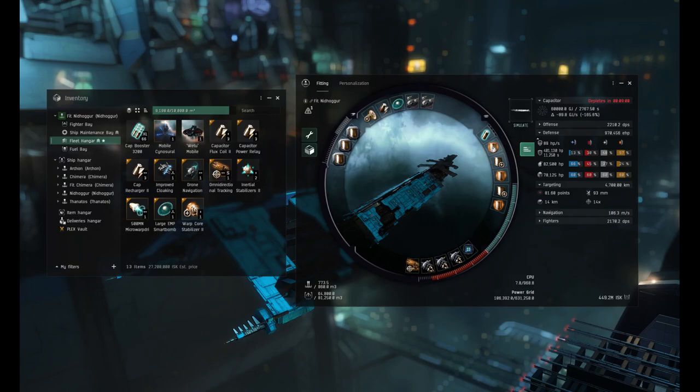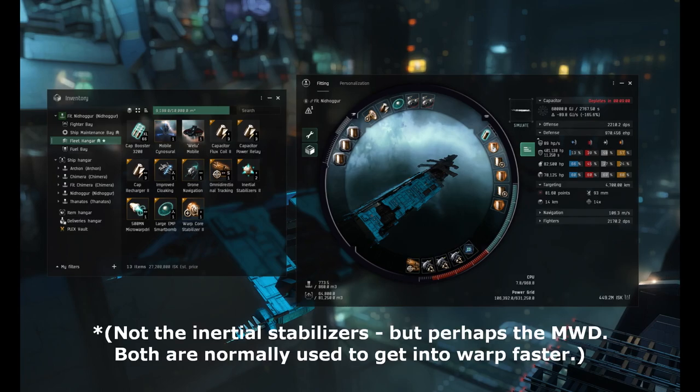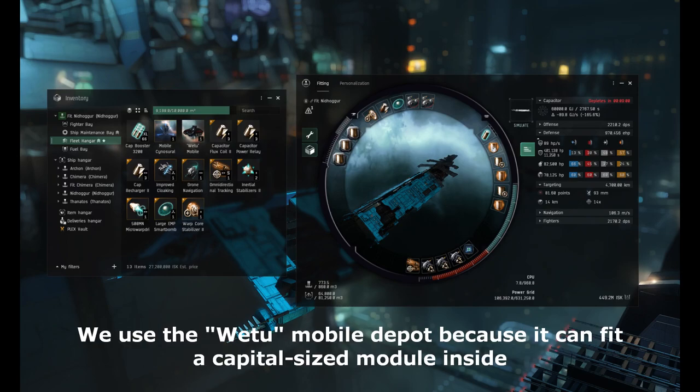There are refits for travel included in the fits in the MOTD. Generally you're hoping you don't need them. But always keep in mind that as long as you're next to another cap in your fleet, you can refit at any time as long as you don't have aggression. If you need to refit to inertial stabilizers, a capacitor, or a cloak, you can do that — useful if you're stuck in a bubble and that's your only way out, or if you get stranded in space somewhere. That's why you've got your mobile depot.